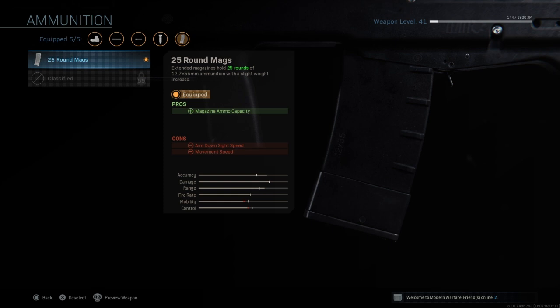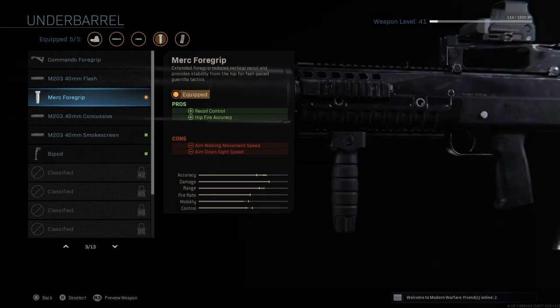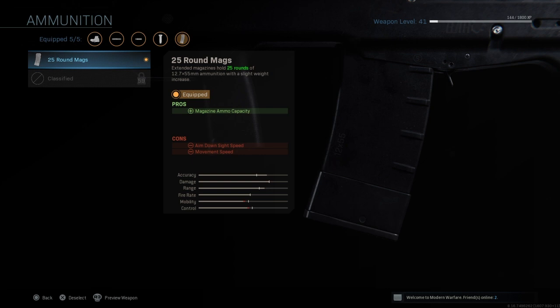Once I unlock the higher-level magazine — I think it's 30 rounds — I'll switch to that once the Odin levels up. I do recommend using the bigger mag once you have it unlocked. Lastly, the M4 Foregrip for better recoil control and hipfire accuracy. The accuracy, damage, and range on this weapon are all super high — the other stats are slower but it's still solid overall.